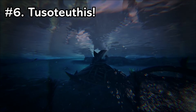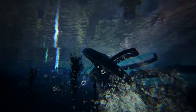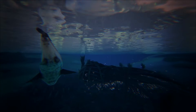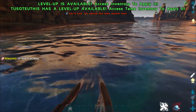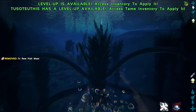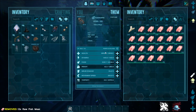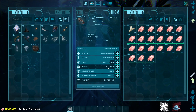Now guys the creature coming in at number 6 is in my opinion the best underwater dino that you can tame. The Tusoteuthis is definitely the strongest underwater tame you can get — it's easily able to go toe to toe with Mosasaurs, Alpha Mosasaurs, and even Alpha Tusoteuthises. In terms of exploring the underwater terrain I could not recommend them more. This guy is an absolute beast — he has a ton of carry weight, a ton of health at 19k from a level 150 tame, and 1,200 weight.